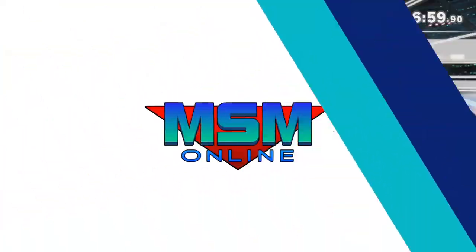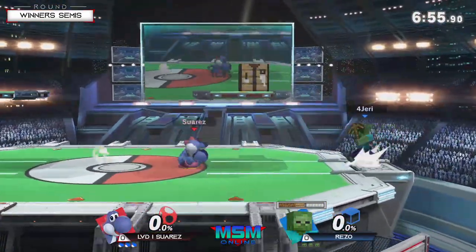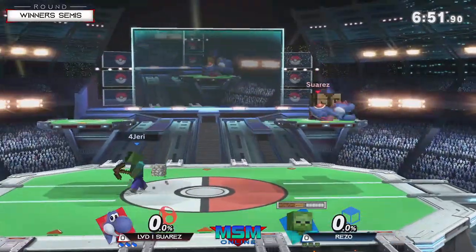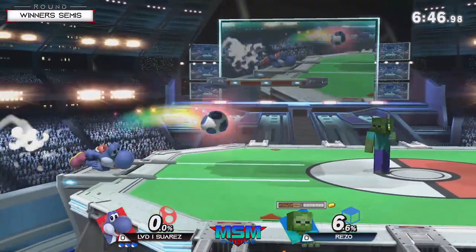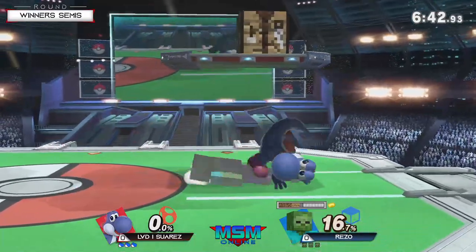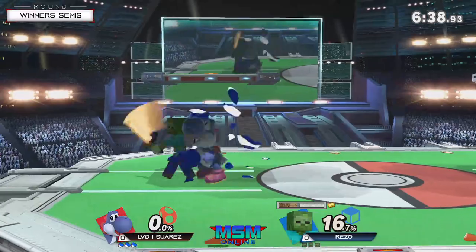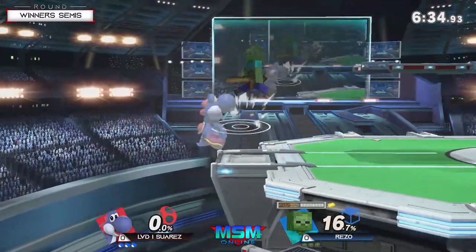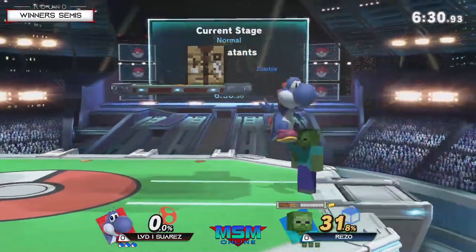PS2 for game one here in this best-of-five winners' semis. When I look at this match, Yoshi's aerial mobility gives him a decent projectile, but when Steve sets up a wall it can really force Yoshi into some terrible spots — spots where he doesn't want to use his double jump, or finding him in small spaces in between the blocks.